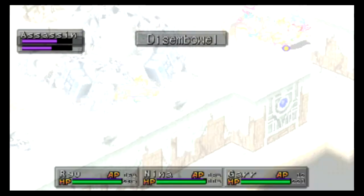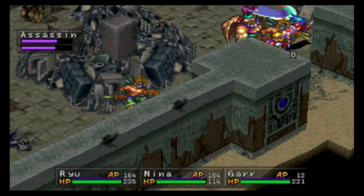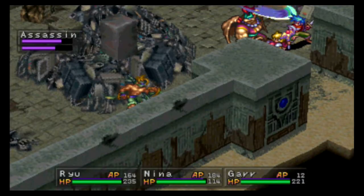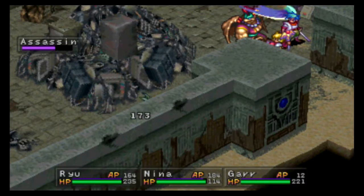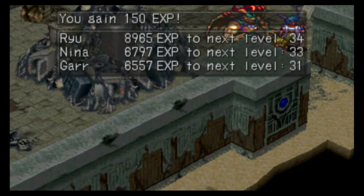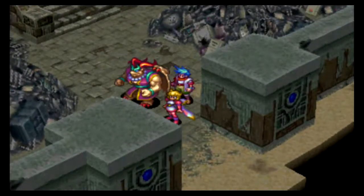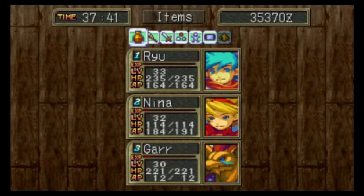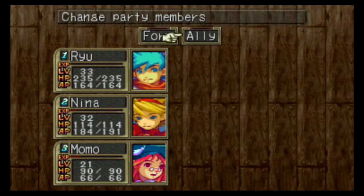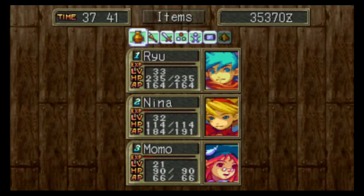No matter — she's immune to disemboweling, just like Ryu is. That guy's not immune to disemboweling, and that guy isn't either. Oh, we're getting more and more experience for battles now, that's pretty nice. Let's go ahead and get Momo in here — tactics, ally switch, swap her in for the other character.